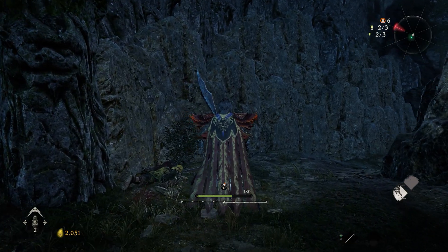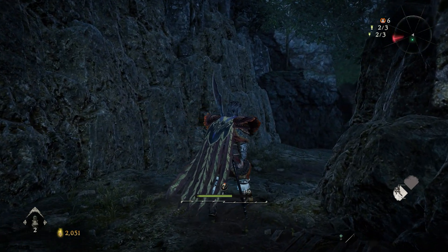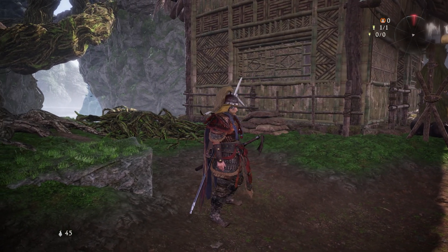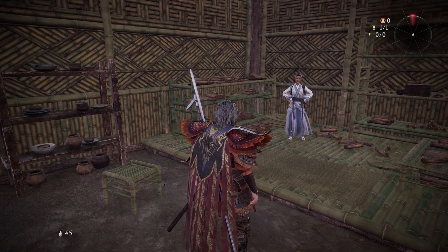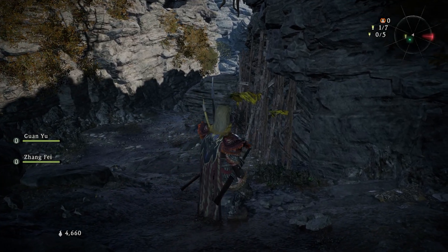In regards to the visuals, it's clear that Wo Long: Fallen Dynasty has major issues with its lighting and global illumination system. The poor indirect lighting ruins the overall aesthetic and presentation. Indoor environments appear excessively bright and glowy and lack proper shading or ambient occlusion to ground objects in the scene — we have Forspoken levels of indirect lighting here.